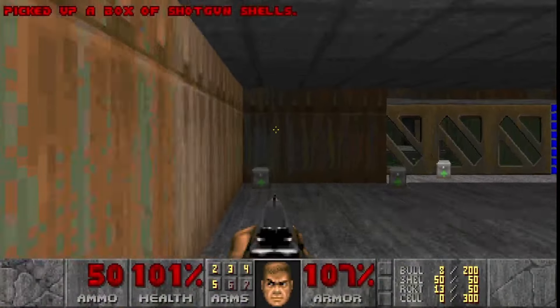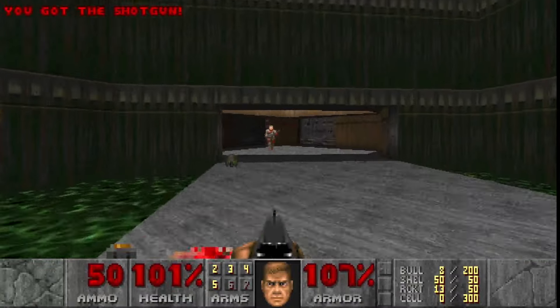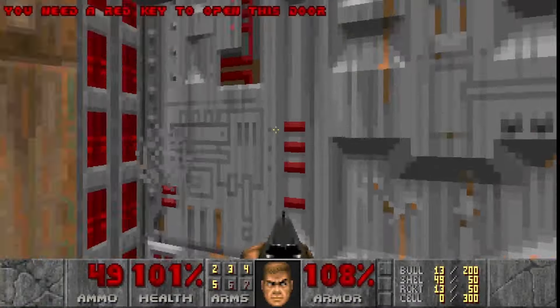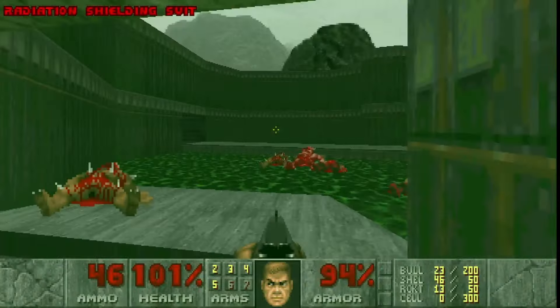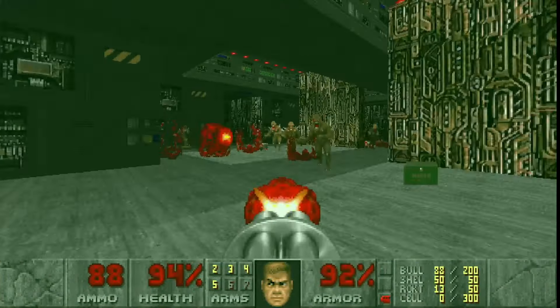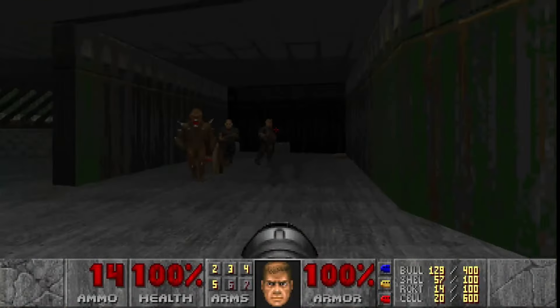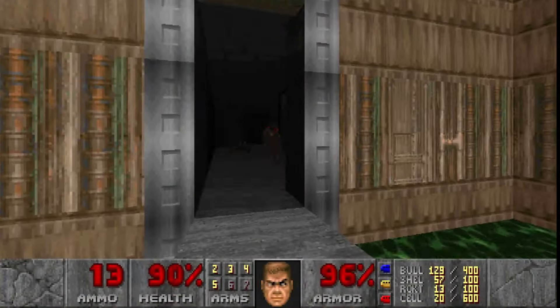Level 6, Central Processing, is kind enough to give you a shotgun right away, but this is the most maze-y level so far. I need all three keys — red, yellow, and blue — to progress. Grabbing a rad suit gives me temporary protection from toxic sludge while I explore. I run around these halls for a while, blasting demons and jamming out. After grabbing the yellow key, I try out the rocket launcher. Ow, okay, let's be careful with that.